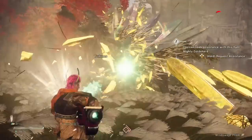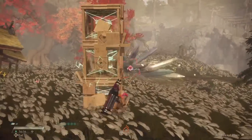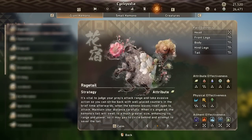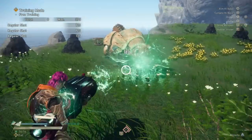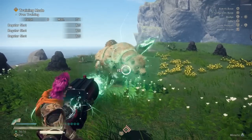Starting off, the cannon is a pummel damage weapon by default, but there are some ways to change that later on in the game. This is important because different kemono have different weaknesses to the various physical damage types available to you. Before we dive into individual moves, we need to talk about the two gauges that fuel this weapon. First, in the bottom left, is the charge gauge. This starts off full — think of this as your ammo count.